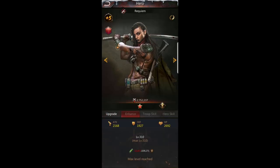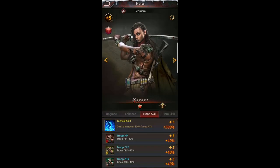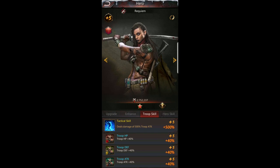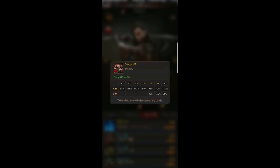Going back to Requiem's troop skill — you can click on it and it'll show you how it progresses. The important note is it says 'takes effect when the hero joins rally battle.' When it says rally battle that means any battle; she doesn't have to be in a rally specifically, but she does have to be part of a march for it to apply. Her troop hit point boost doesn't count if she's just sitting around doing nothing.